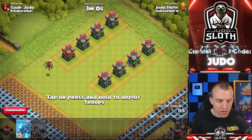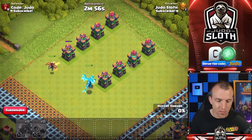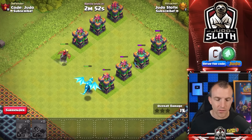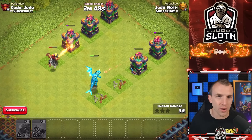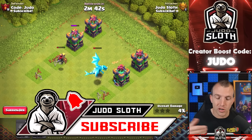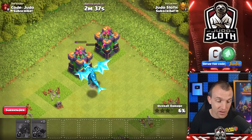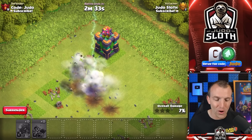One of my favorite parts of sneak peeks is the speculation of strategy in the comments. As one person trying to come up with best use cases it can be difficult, but once this is in the hands of millions of players, if there are any major discoveries I will bring those to you — so be sure to subscribe. The E-Dragon has five extra housing space, can chain through buildings, and at least its death damage is somewhat useful as well.